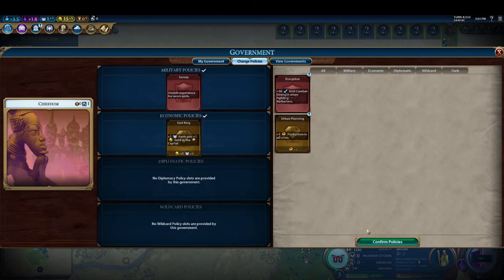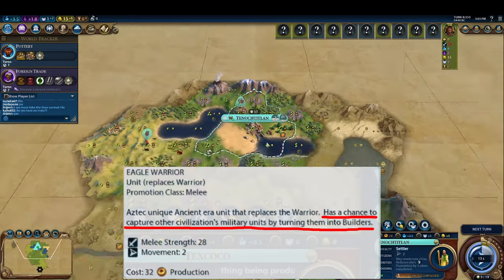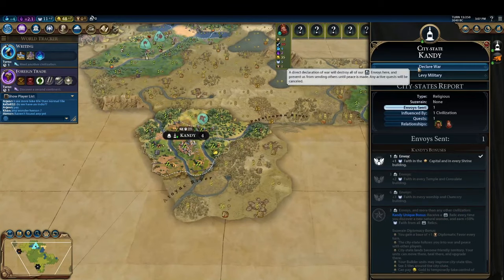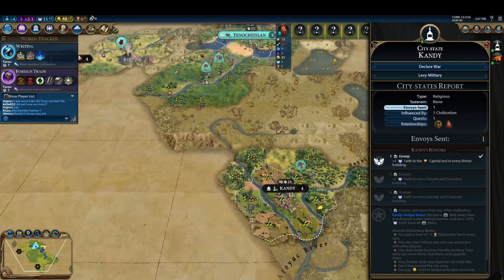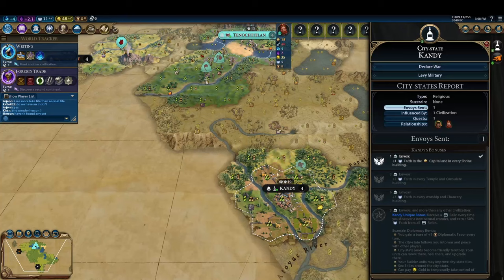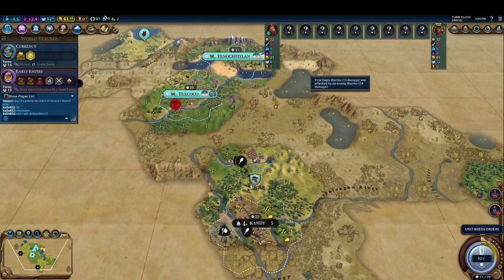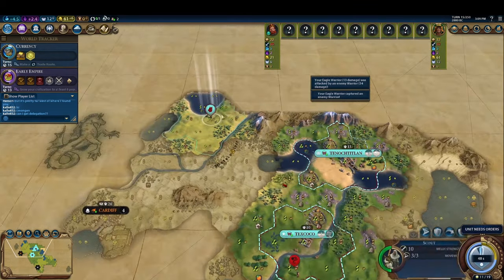However, we're playing Aztec, and we want to use our Eagle Warrior's unique ability to capture the city state's units and turn them into builders. When we declare war on them, it'll delete our envoy and the faith generation granted by it. So we don't declare war on the city state right away. We wait just long enough to bank up enough faith to found a pantheon, which is twelve. This lets us swap the God King policy card for urban planning sooner and for free, upon completion of the foreign trade civic. Afterwards, we're free to farm the city state for those juicy builders using our Eagle Warrior's unique ability.